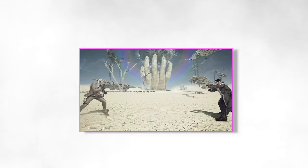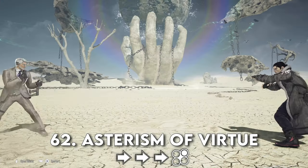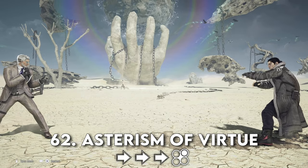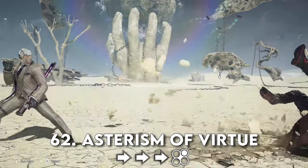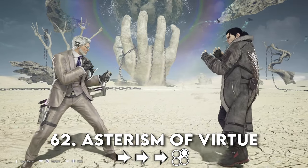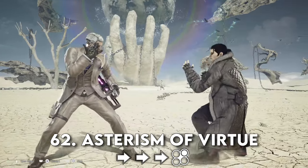Next up, Asterism of Virtue — hell of a name. Forward, forward, forward, 2, or while running, 2. This move, like the previous two, is effective against those who just back up and back up.